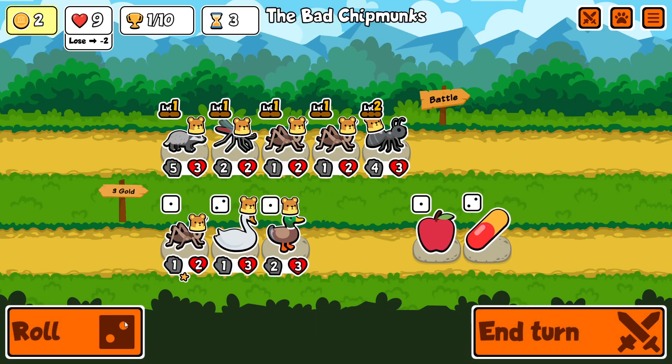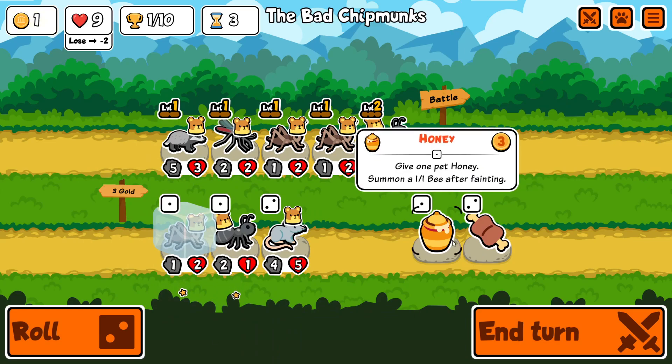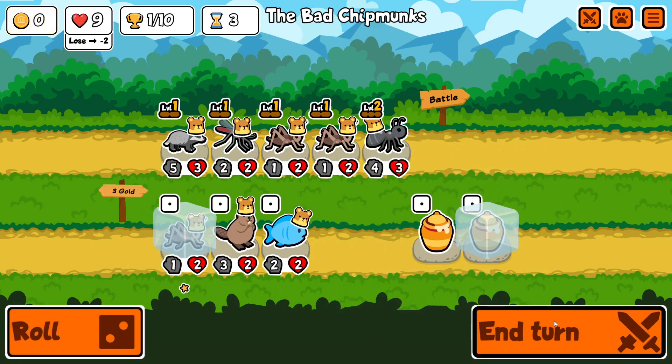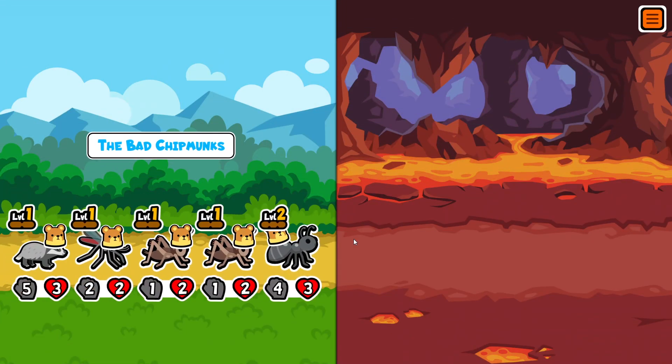Put the badger at the back. Save you for next round, and save you for next round. And we can have a honey badger.